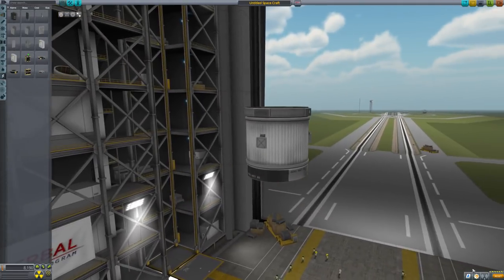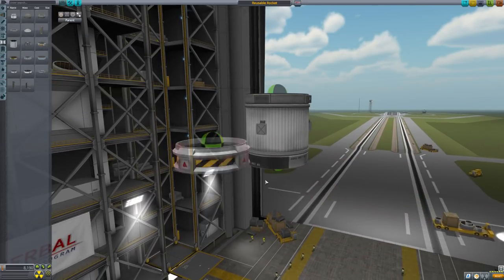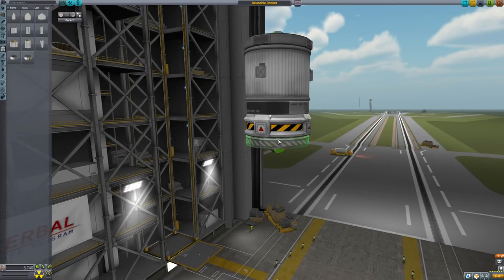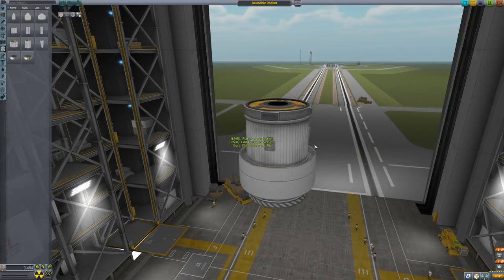This is just a little under 10 tons. We'll name it 'reusable rocket', save that. And then we'll throw a coupler down here, and then a fairing — it's in the payload section now. I will never get used to the slightly updated part placement menus; I'm used to the older versions of KSP. And then we'll just put the fairing around it.